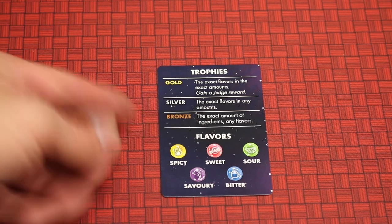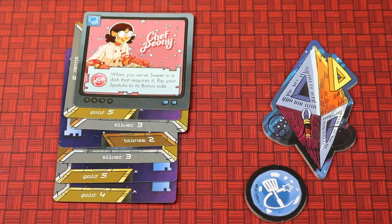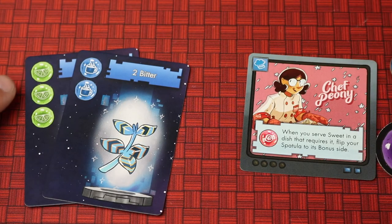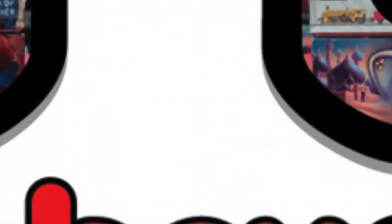The back of your player aid lists the different types of dishes and flavor names as a reminder. Players continue taking turns clockwise until one player scores 21 or more points. Finish the round so the player to the right of the start token player takes their last turn. Whoever has the most points wins. On a tie, add up the individual flavor cards in each tied player's hand — most flavors wins. If still tied, race to the kitchen to cook something nice for everyone!